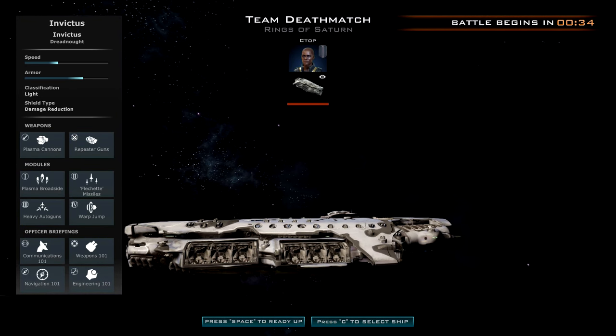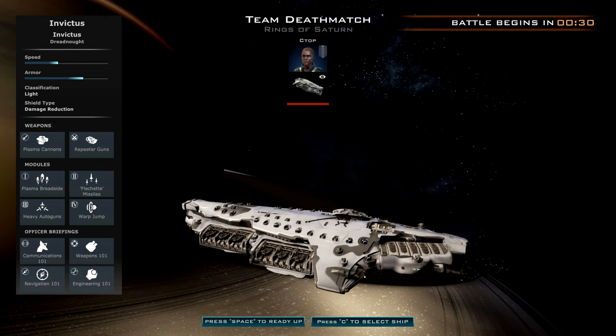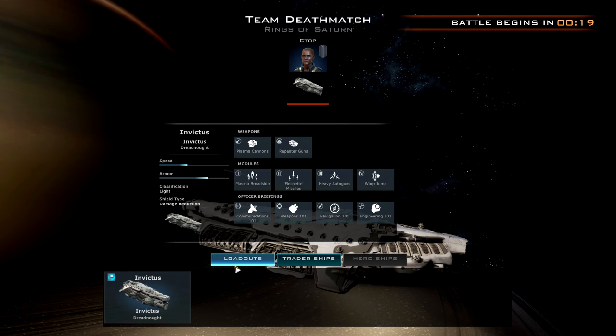So this is my current ship right now. I have an Invictus Dreadnought class — really slow but has a ton of armor and a ton of weapons. These trader ships are ones you can just borrow, but I did actually purchase this one with in-game currency earned over time. Hopefully this game won't turn out to be pay-to-win because there are microtransactions, but hopefully they'll balance it out since it's currently closed beta.